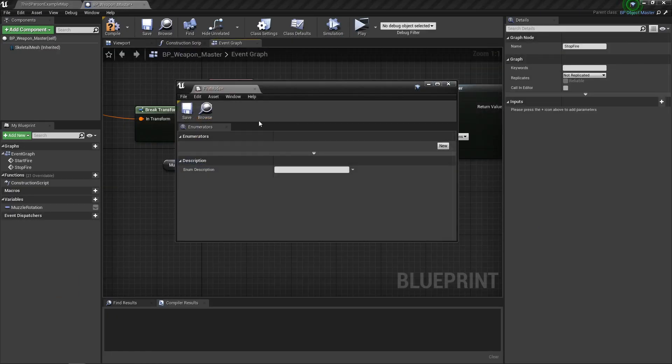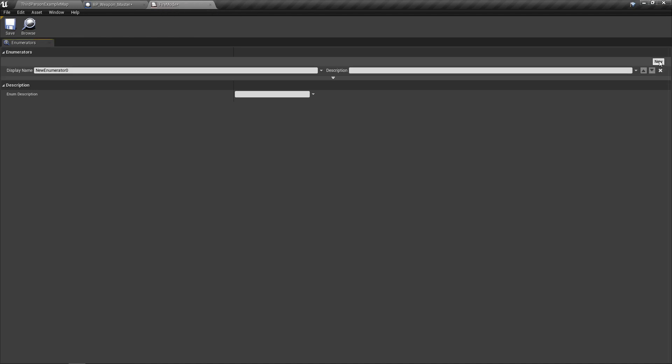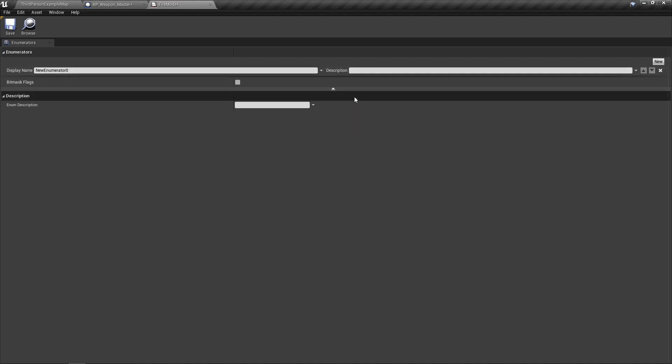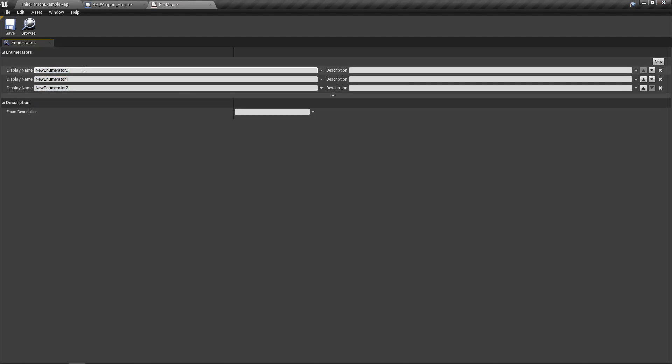This is your enumerator list. Enumerators are just an enumeration — they're just a list with no value assigned, purely just a name and a description. We just need three entries because we're going to have single fire, burst, and auto.